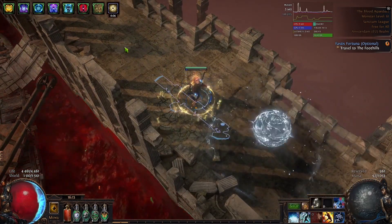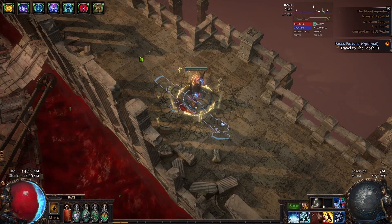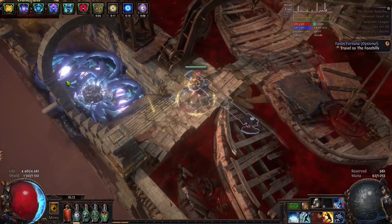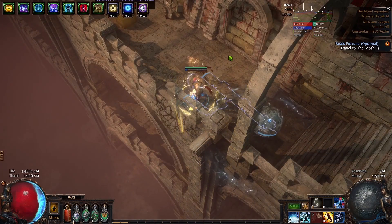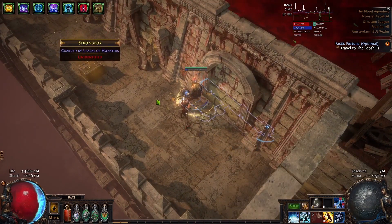It will freeze the Hydrosphere for a pretty huge duration and then we can move it into a pack of monsters. There is also one other way to freeze the Hydrosphere, and that is basically to proc a freeze from Earth of Ice, which you can see freeze procced and proliferated to our Hydrosphere.